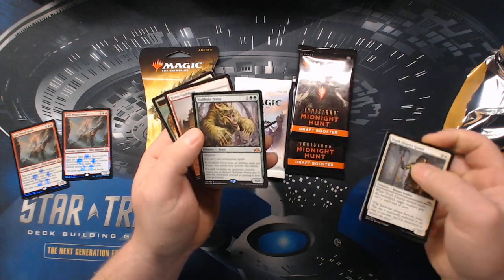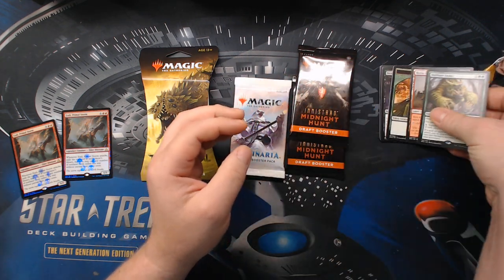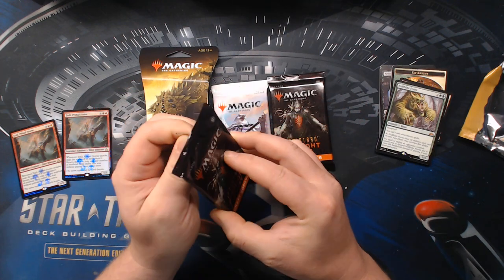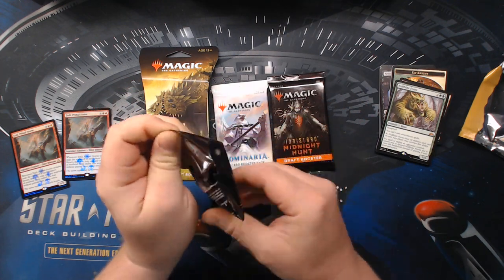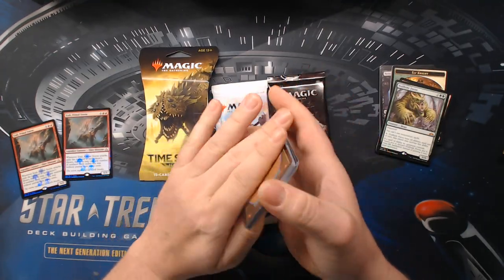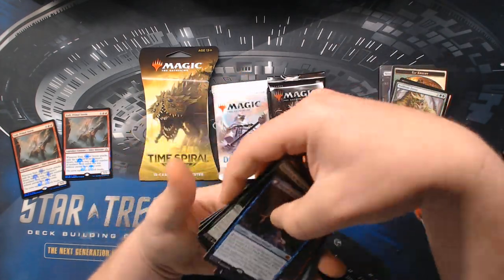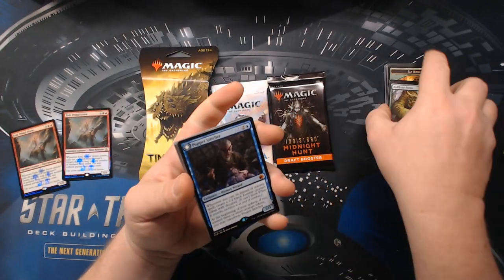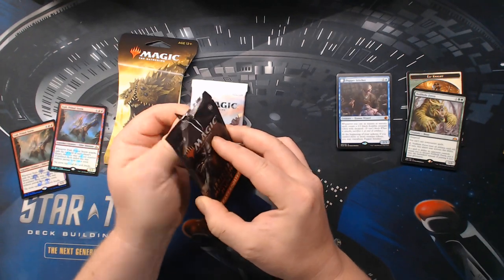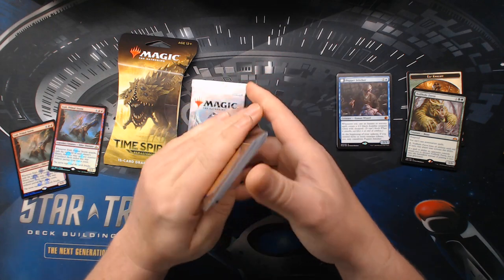We've got a Nullhide Ferox — it's a mythic — as our rare from that one. There wasn't anything crazy. Moving on to Midnight Hunt — I don't have a whole lot of Midnight Hunt because I didn't really get a bunch of it. It's another mythic: the Poppit Stitcher. Two for two on mythics — I mean, it's not bad I guess.